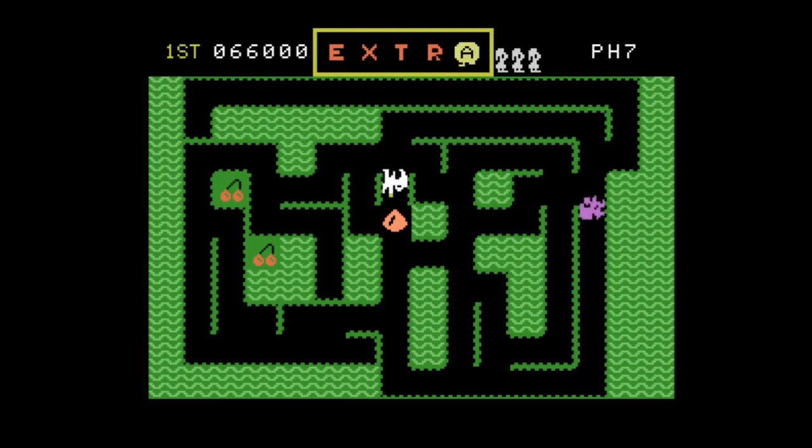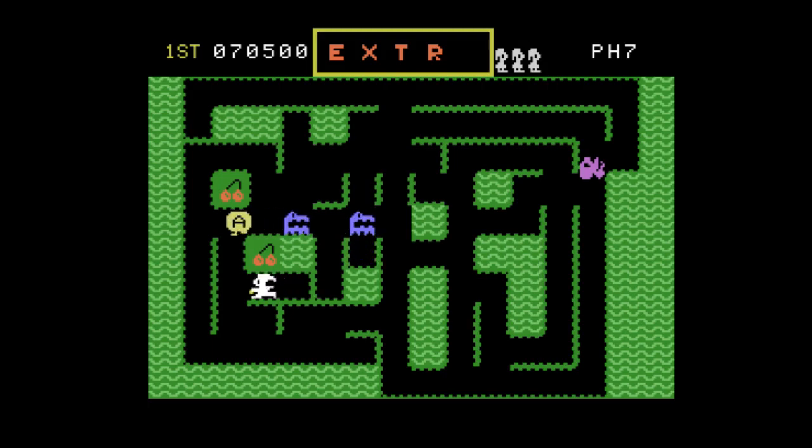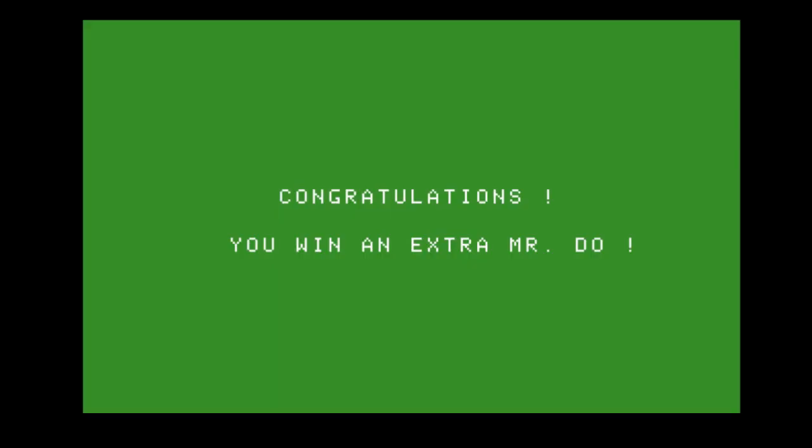I'm going to try to get a free guy — hopefully I can show you what a free guy looks like. Boom! Congratulations, you win an extra Mr. Do. It turns green. Here's your celebration.